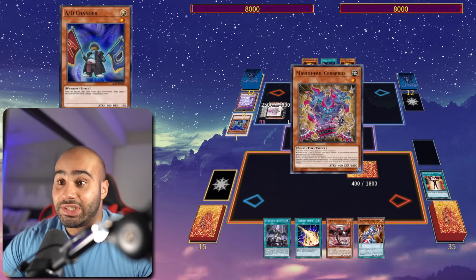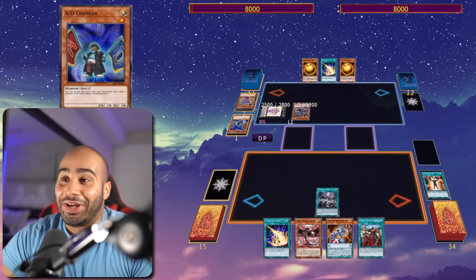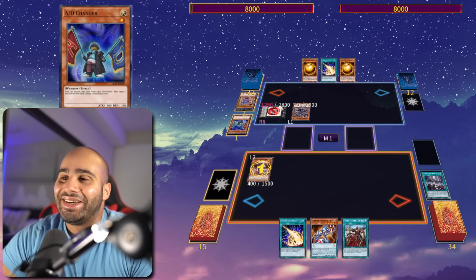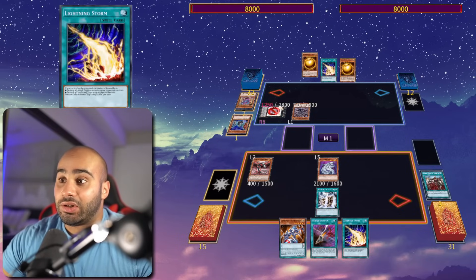The goal is to trigger them so that you can get advantage off of the monsters that you gave me, not really to tribute them. And this play right here with Beatrice sending the AD Changer — not too bad, it makes Beatrice pretty cool. But I got the Droplet to not only negate it but also get rid of my Mimigo monsters, so it doesn't matter. Lightning Storm doesn't do anything. So even if these were like three back row, at least my Lightning Storm would have been able to do something and he would have mega lost.